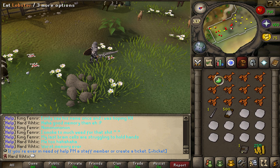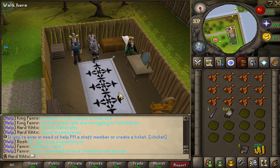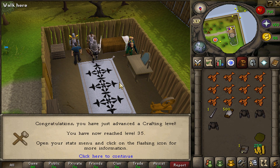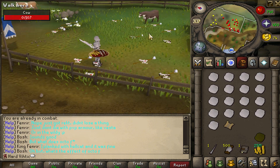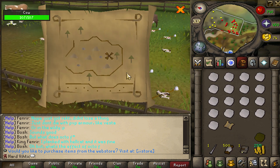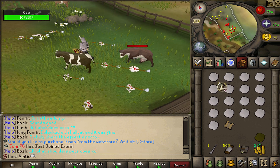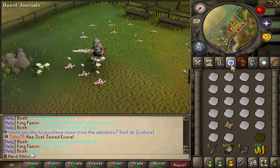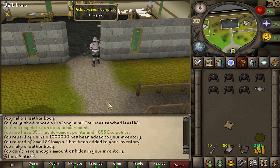10 cow hides, 10 leathers. It requires three? It's supposed to require one. Oh, we got a challenge scroll — a cow challenge scroll. Is it a clue scroll? We'll do that next. Gotta get the rest of our hides — 21 hides, 22 leather, one extra. Gimme my Exora points!